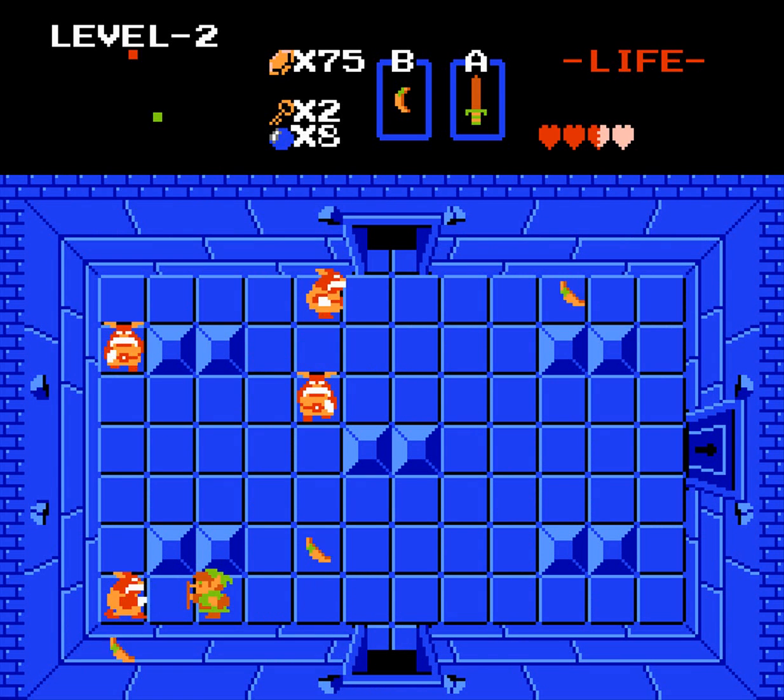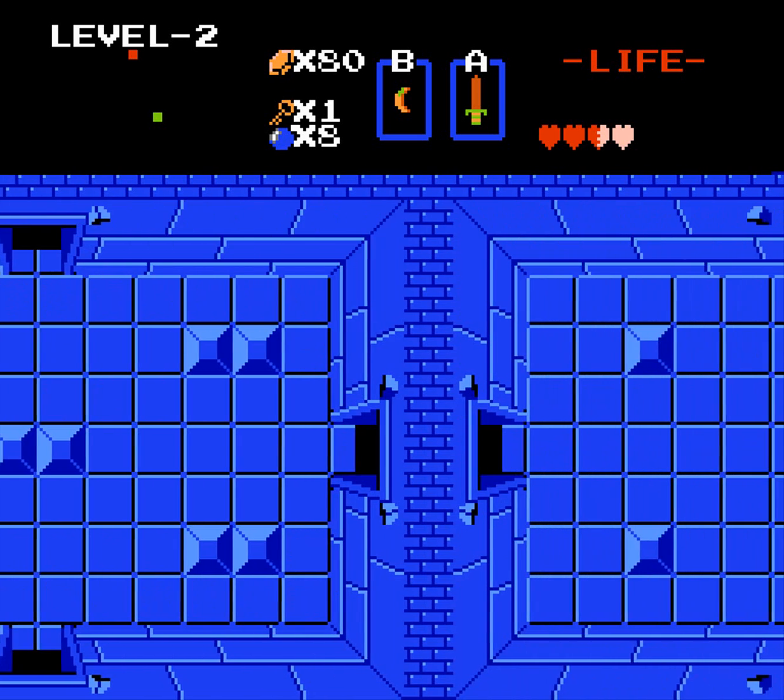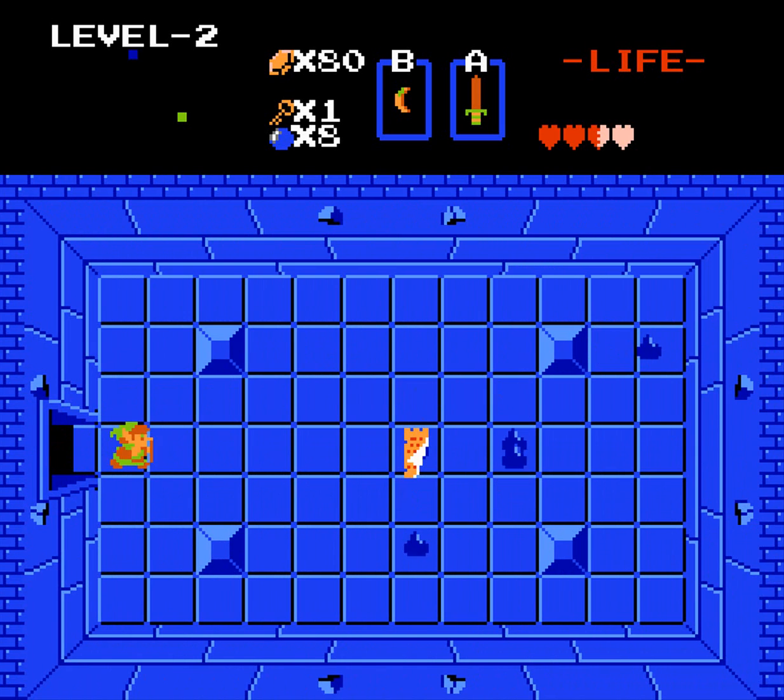Like most projectiles you can actually bat away the goryas' boomerangs with your shield if you're not attacking and you're facing them. I'm going into this room because I forgot earlier — it's an easier room since all it has are gels and the map, and that is why the dungeon is called Moon.